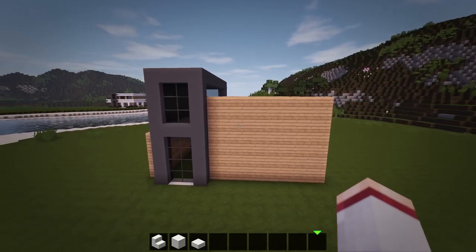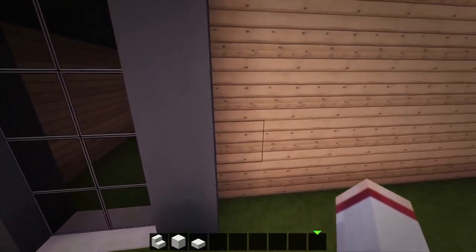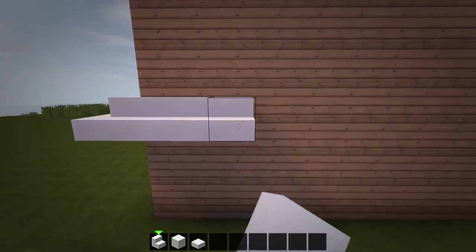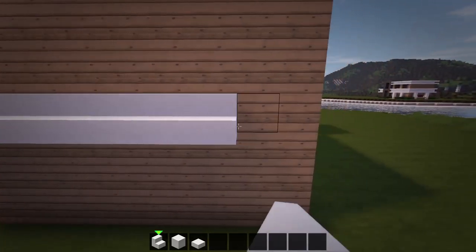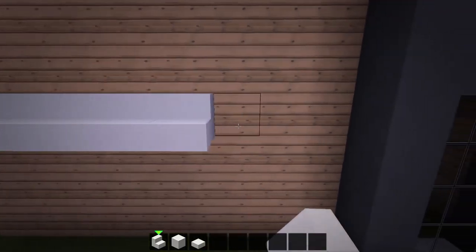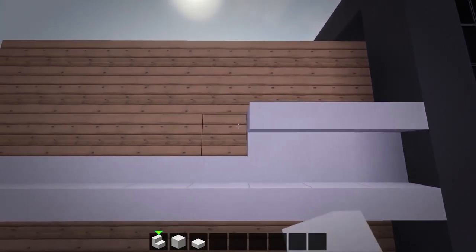Next, we will add a quartz frame around the building. Starting at the right side of the clay wall, go up three blocks and wrap a layer of quartz stairs around to the back. Then above the quartz stairs, wrap a layer of upside down quartz stairs around the same area.